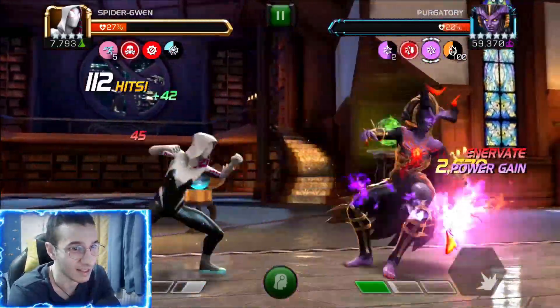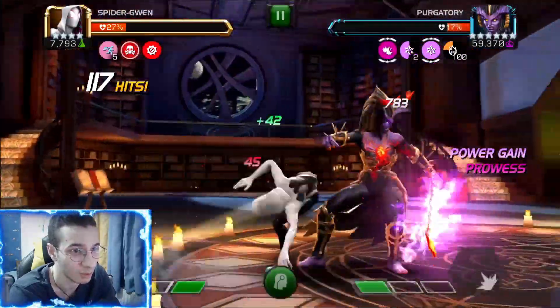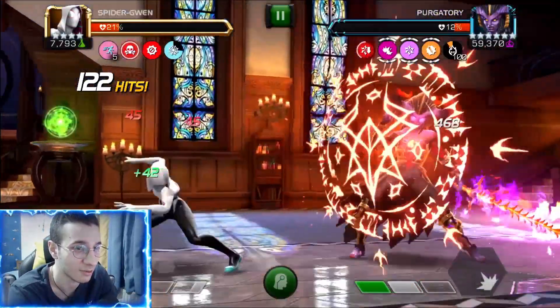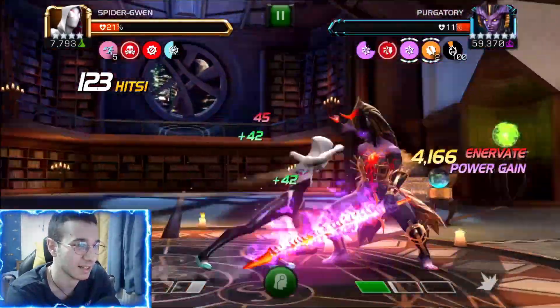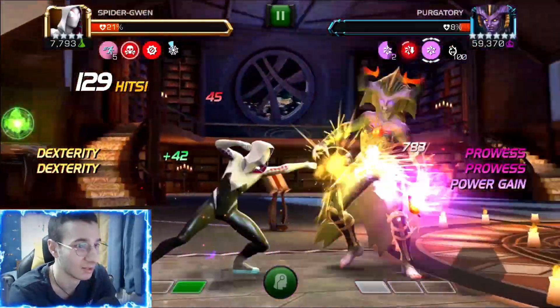Luckily, innervate is up all the time. We bait and that's how we do it — it wouldn't be a problem, but we can't always go in because she builds up those aggression furies and you have to intercept. It's so scary fighting her, maybe because she has so much attack, but we can avoid her.